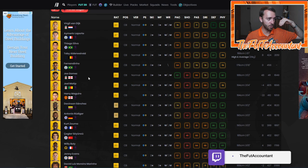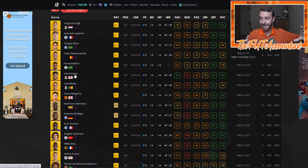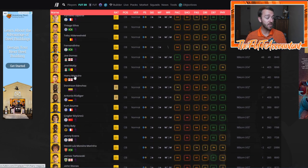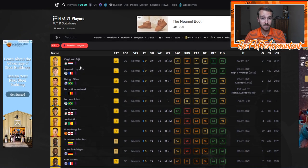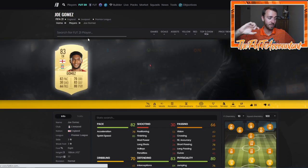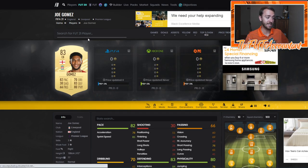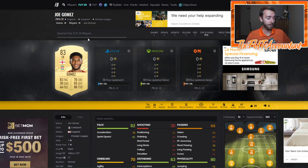He's going to be pricey off the rip in FIFA 21, but if you can get in on this guy on that first day or first day and a half, Joe Gomez is going to be an incredible investment because he is the only Premier League center back above 80 pace — the only one. Van Dijk isn't even as fast as he is, and he's 90 rated. 82 pace, 83 defense, 80 physical. This is going to be a very, very hyped up card, and if you have enough coins — probably going to be 25-30K first day — drop that cash, especially if you're opening FIFA points.